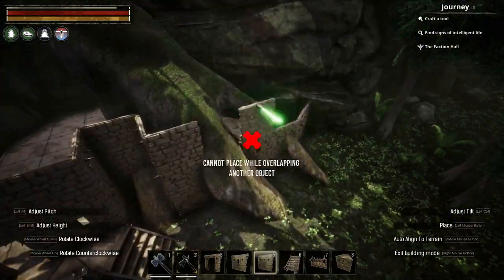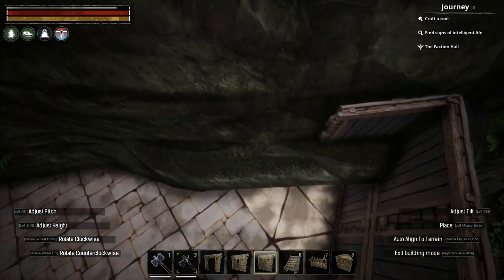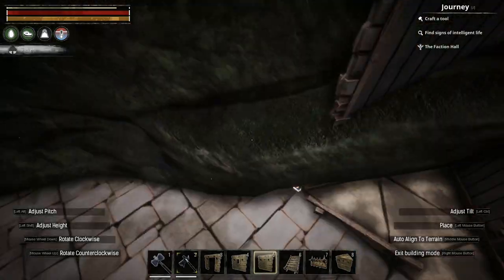I kept the structure of this base really quite simple, as it doesn't need to be anything too fancy. I simply just built the walls up, added some door frames and window frames, and then capped off the ground floor with stone ceilings.